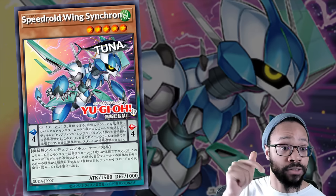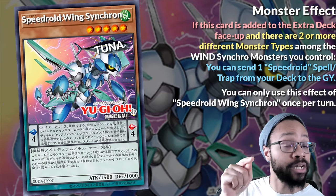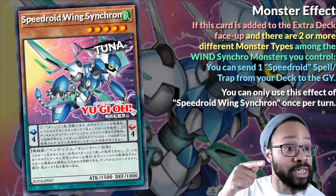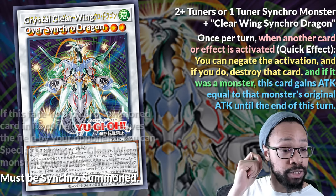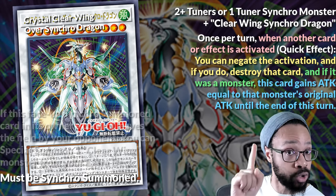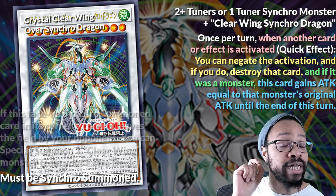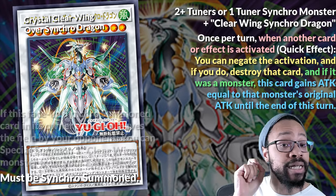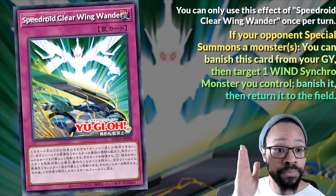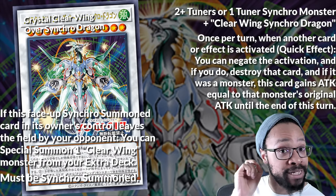What else? Wing Synchron is searchable with Tuning. Foolish Burial sends a Speedroid spell or trap to the graveyard when added to the extra deck if you control a Wing Synchro Machine and Dragon. Crystal Clear Wing's negation once-per-turn restriction is limited to the card name. After it negates the first time, Clear Wing Wanderer can banish it then return it to the field, meaning it can negate again. But if you're not sending it straight to the graveyard, it pops fellow Speedroid mains.